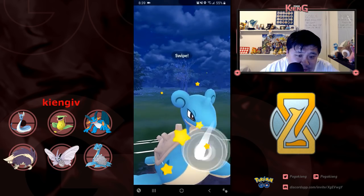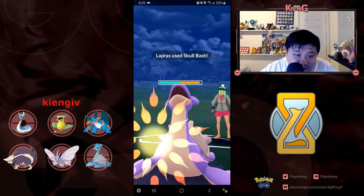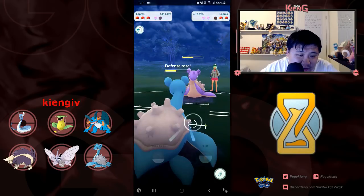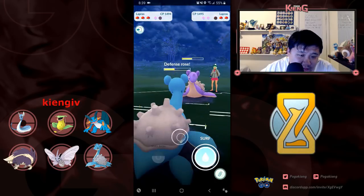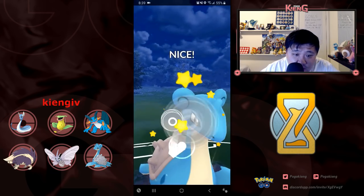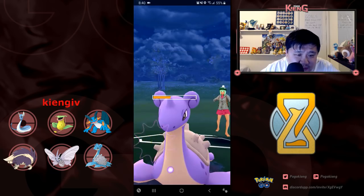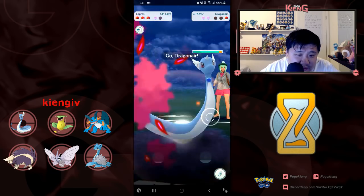He switches in Lapras. I end up Skull Bashing Lapras, I should say. I'm in a good position right now. I hit the Skull Bash before him — somehow, maybe a CMP tie. He didn't want to shield or thought he could survive. He switches into Lapras with two shields. I need to burn one of these shields.